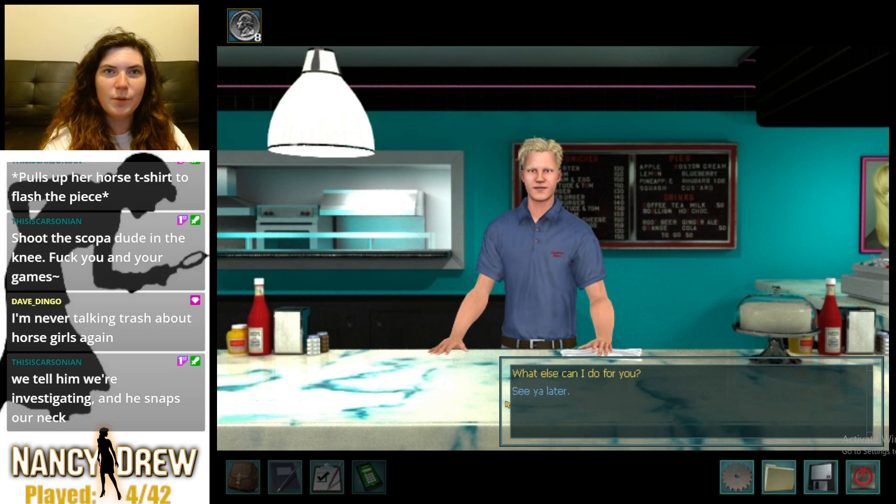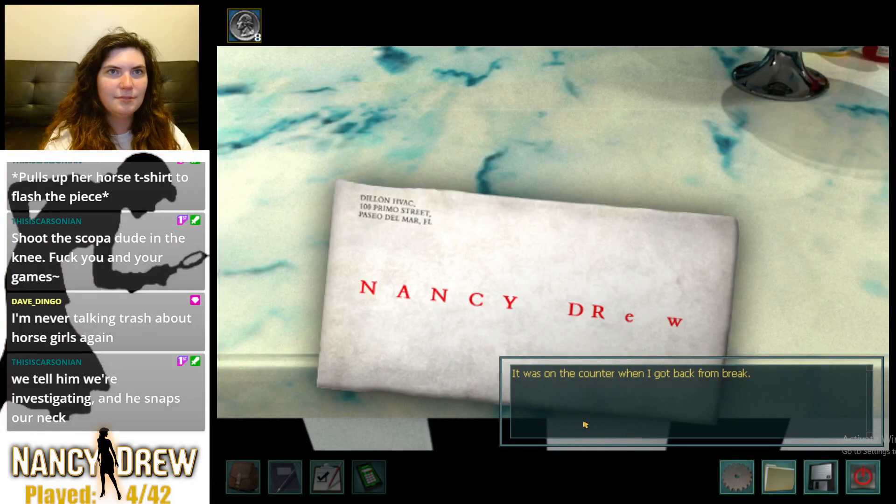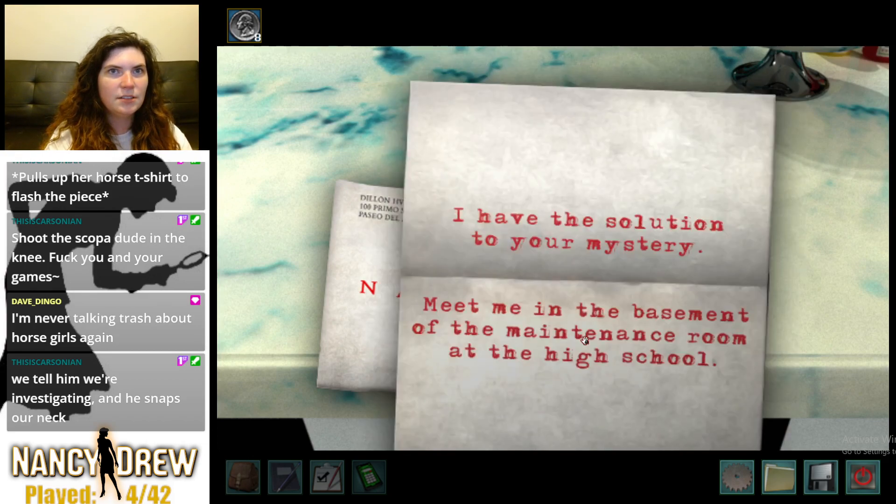He would have killed us if we told him we were investigating the murder. 'Before I forget — someone left this note for you, it was on the counter when I got back from break.' Are you sure you didn't leave this note for me, weirdo? 'I have the solution to your mystery.' Dang it, somebody solved it before me. 'Meet me in the basement of the maintenance room at the high school.' Nancy, this is a great way to get murdered — this is a murder setup if I've ever seen one. Goodbye forever.